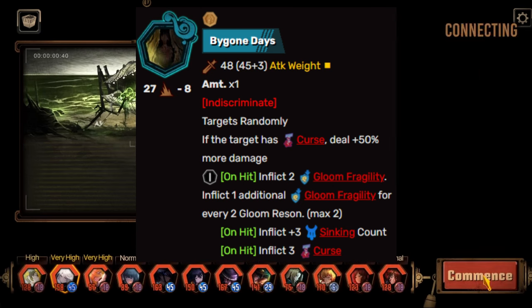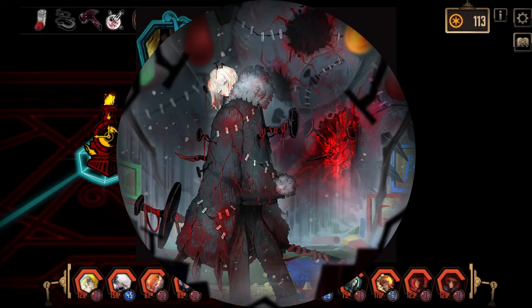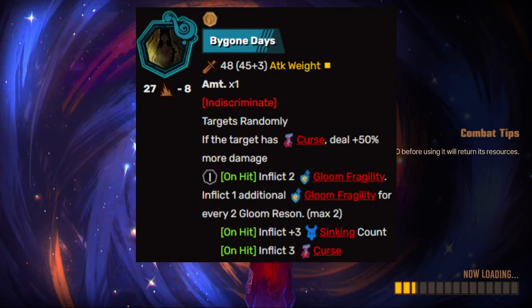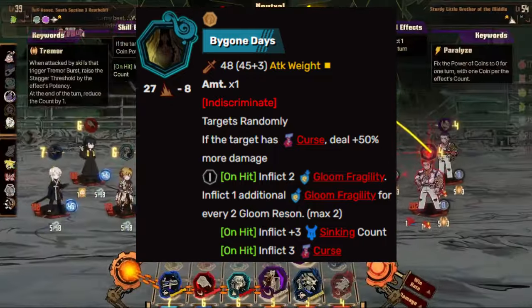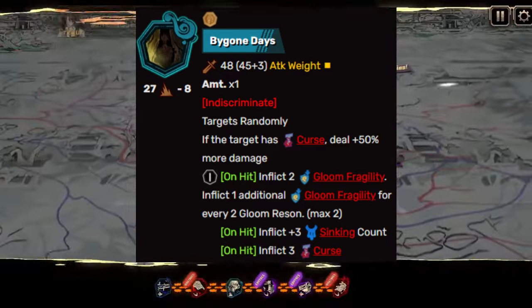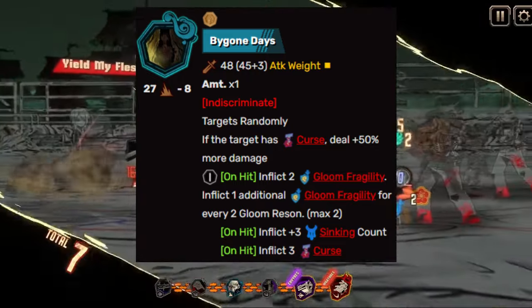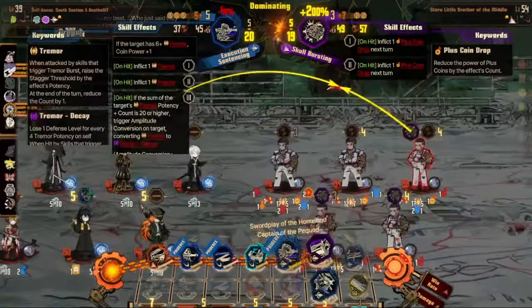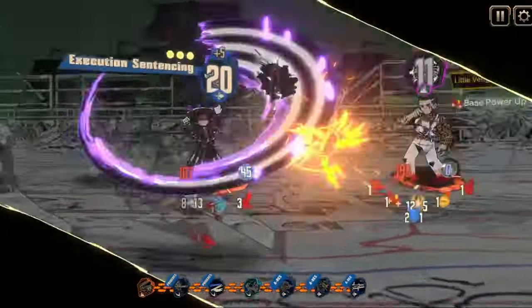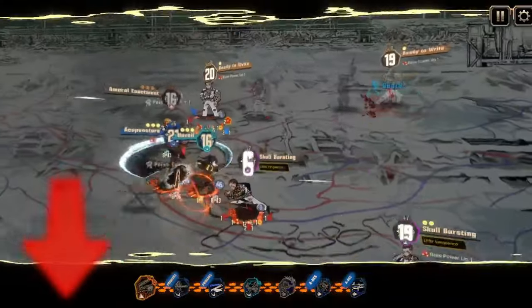If the target has curse, you deal 50% more damage — similar to what Faust had with her bear-with-nails skill. On hit, you inflict two gloom fragility, plus one additional gloom fragility for every two gloom resonance, maximum of two. You inflict three sinking count, and on hit you inflict three curse. So you're making them weak to gloom, giving sinking, dealing bonus damage for curse, and stacking more curse.